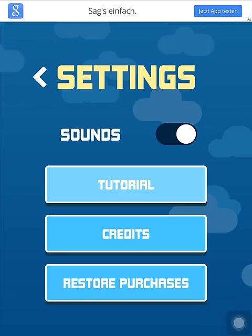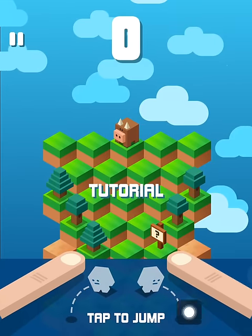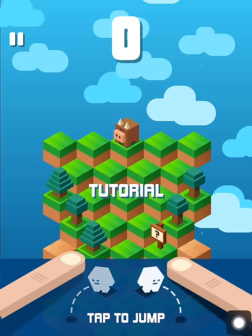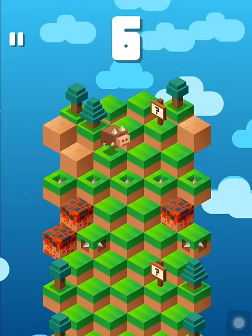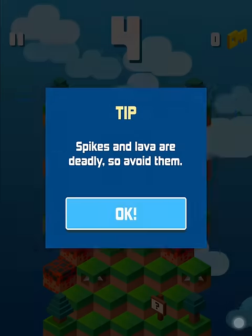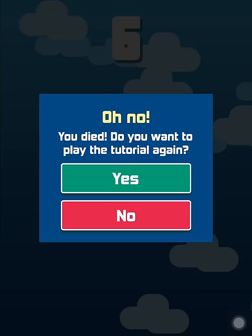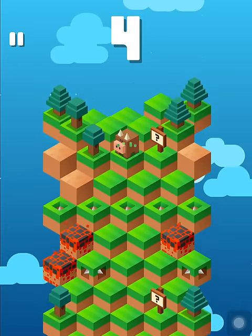I'll show you the tutorial. Tap to jump — this is only a two-tap game. Tap on the right side and this character will go down on the right, tap the left side and the character moves left. Spikes and lava are deadly so avoid them. Don't get hit by cars or mountain lions — and I just got hit by mountain lions! Let's see if I can complete the tutorial.